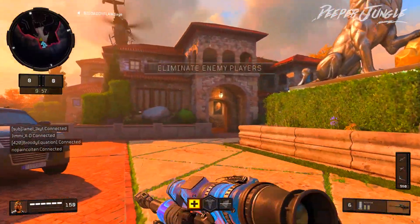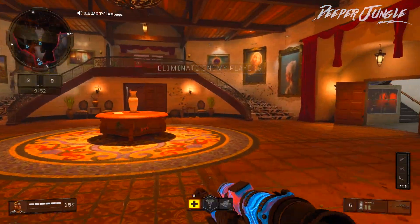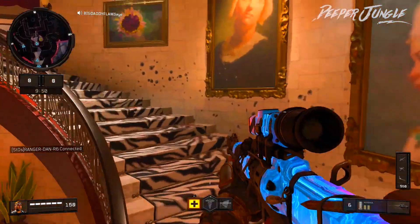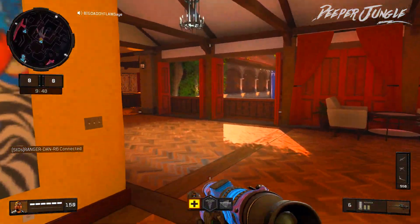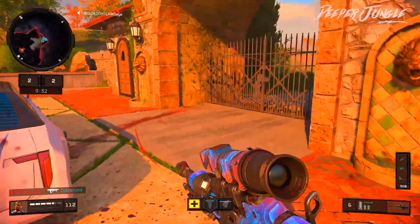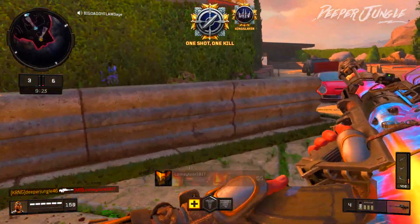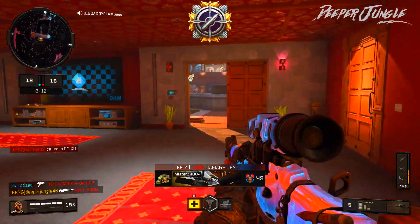We are joining up into our third game, and this time we are going to be playing a game of standard TDM here on Hacienda. I am going to be using the Koshka again. Wait a second — there are three of my teammates over here that are AFK. There we go — that's our first kill, and there's another one.